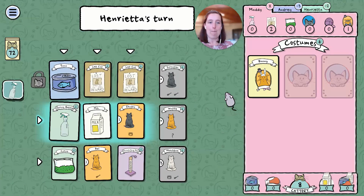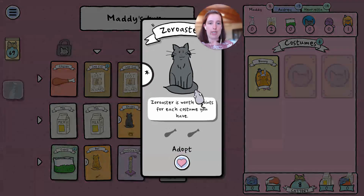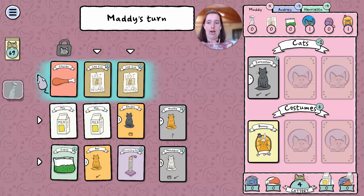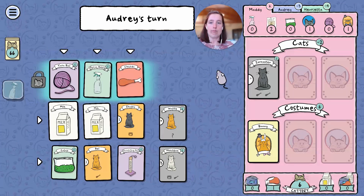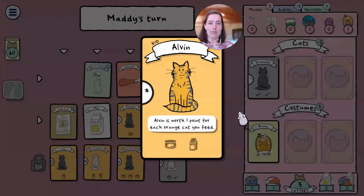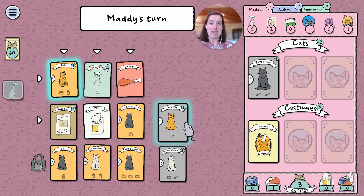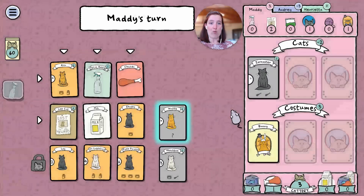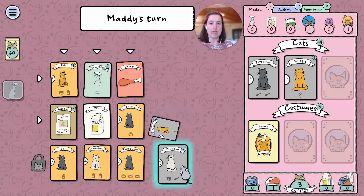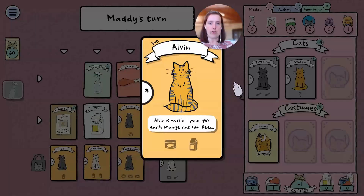Back to Melbourne — I'm slowly but surely getting things sorted. I've just written down a big list, getting all that admin stuff out of the way. We haven't seen Alvin before: one point for each orange cat you feed. The only other orange cat I can see is Waffle, so let's adopt Waffle and get Alvin — I really like Alvin's stripes, they're really cute.